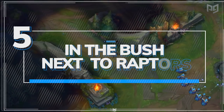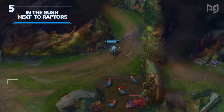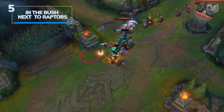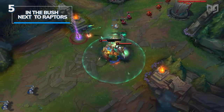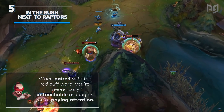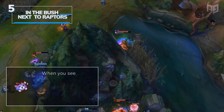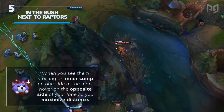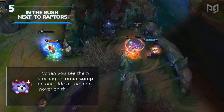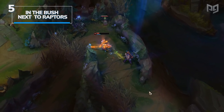Dropping a ward in the raptor bush is the red side equivalent of the wolf ward. This offers early detection of the enemy jungler in the laning phase and gives you all the notice you need to stay safe. When paired with the red buff ward, you're theoretically untouchable as long as you're paying attention. Mid laners are at the highest immediate risk when a jungler is doing inner camps like wolves or raptors, so when you see them starting an inner camp on one side, hover on the opposite side of your lane to maximize distance. The key to deep wards is keeping your eyes peeled and always having a plan of immediate action ready.